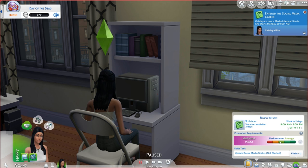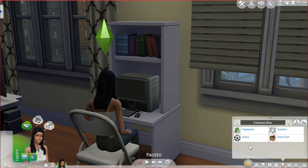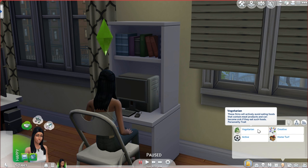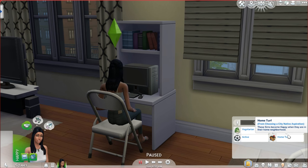Let's talk about Catalea's sim profile. She has the City Native Aspiration — the new one that comes with this expansion pack. It takes you through all the new stuff: introduce herself to new people in three different neighborhoods, give a key to her apartment to a friend, and order three times from food stalls. Her traits are vegetarian — which is new with this expansion — active, and creative. I thought creativity would be really good for her social media presence. Being City Native means she's happier when she's in her home neighborhood.